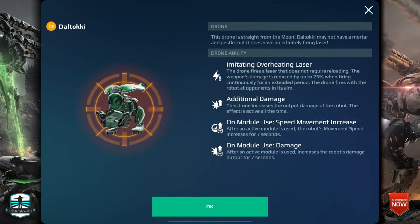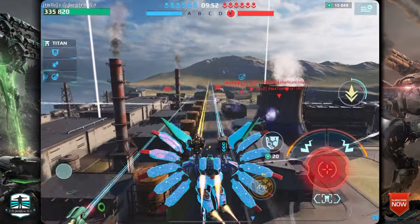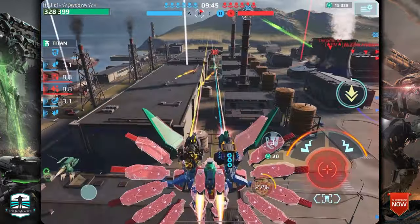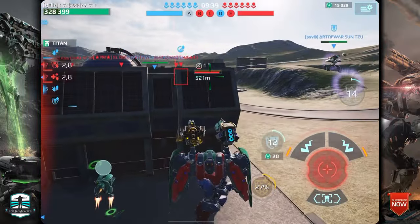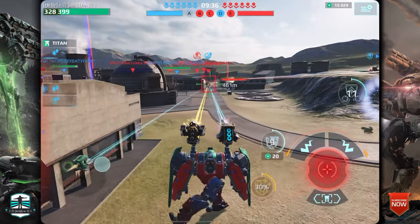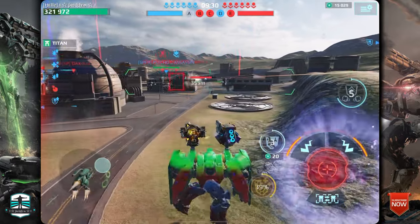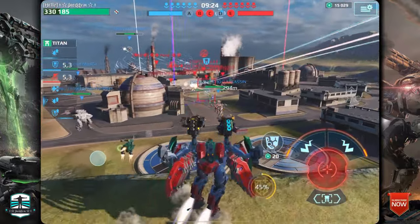Number four is the newest drone — Dal Toki. This one is amazing with an inbuilt laser weapon at 800 meter range, additional damage on module use, speed movement increase on module use, and damage. I really prefer this drone for long range weapons like Harvanger and all the others over 800 meter range, because the drone has a range of 800 meters — perfect for these builds on the Seraph. I play two of those 800 meter range weapons.